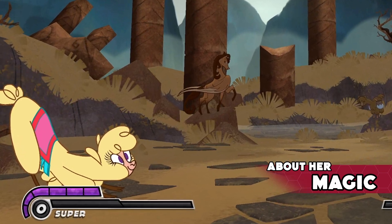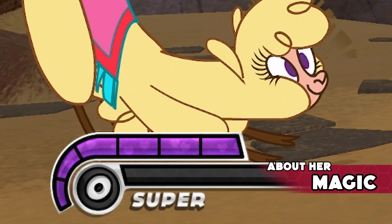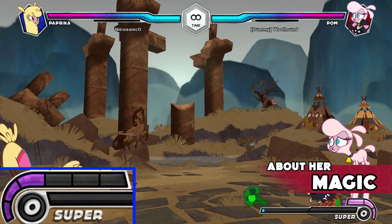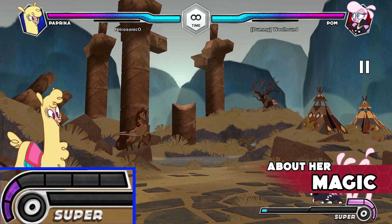Magic: Paprika starts each round of a match with six stocks of magic. These will go away when she tosses gifts. The magic can only be regained if the opponent eats an edible gift.